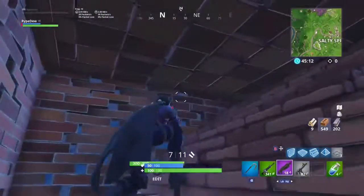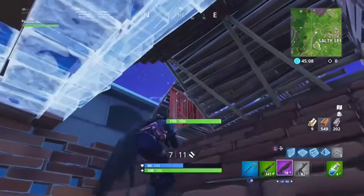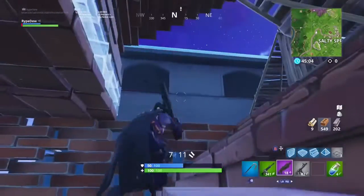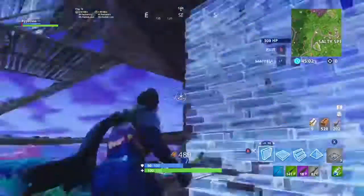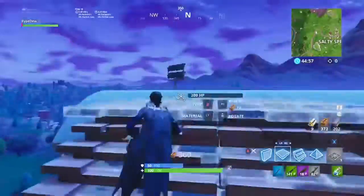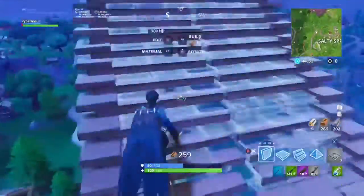It's pretty effective, to be honest, because people will usually go for you unless they have really strong high ground and they don't want to give it up. As you can see here, he is really close to me and he goes for me, and I just straight up go for head advantage full on — build all around me so I can't get shot down, because if you get shot down, you're pretty much screwed.